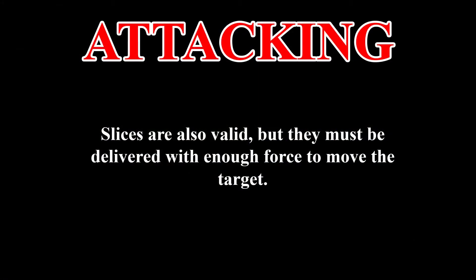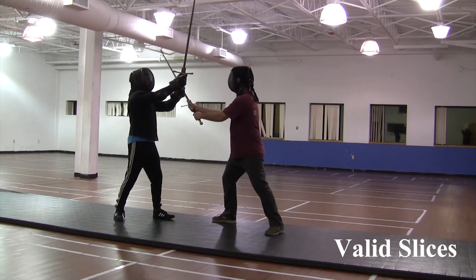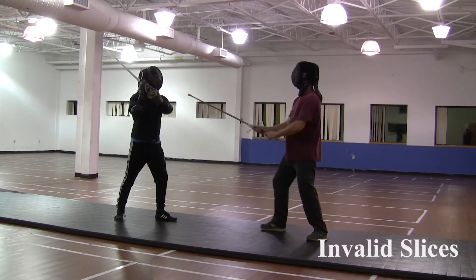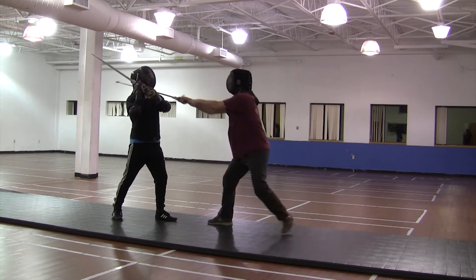Slices are also valid, but they must be delivered with enough force to actually move the target. These are valid slices — notice that the fencer on the left moves with the blade contact. These are invalid slices. All the fencer on the right is doing is just sliding his blade without much effort.